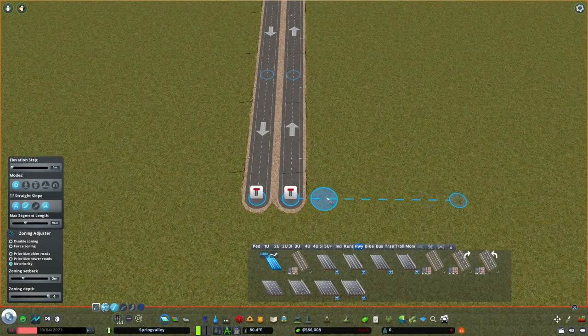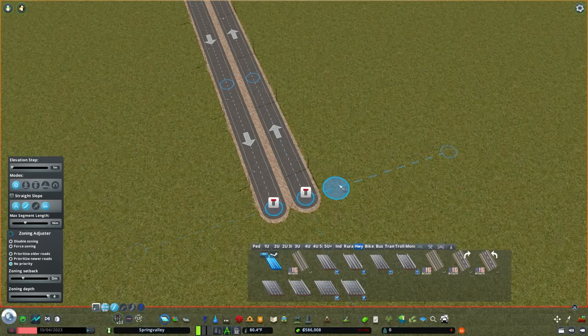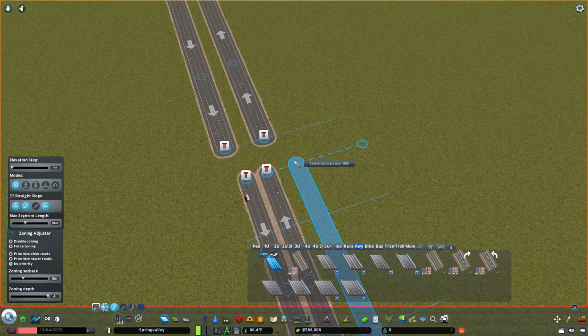We're going to have one more road — this is the collector-distributor. How far should we do it? Either two units or three units. I'm going to try two units — no, that's too close. Let's do three units out, because two units is going to cause texture issues with overlapping roads.